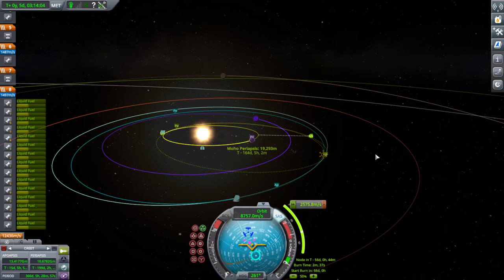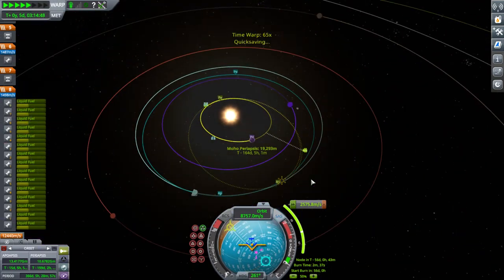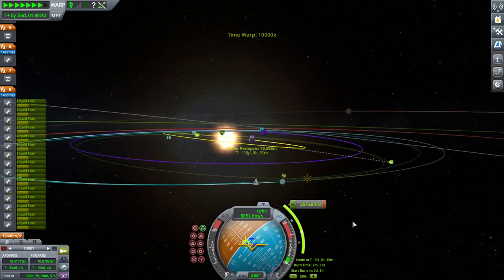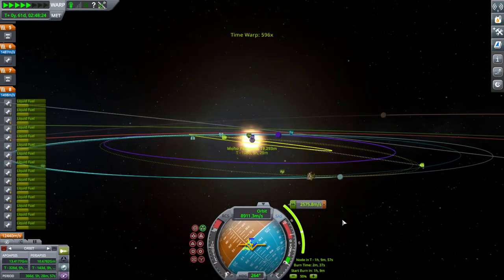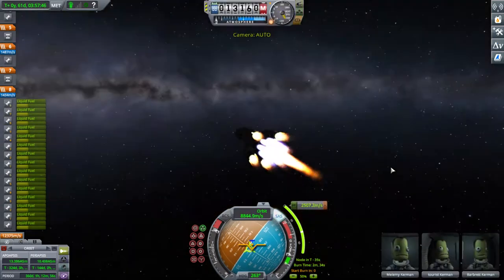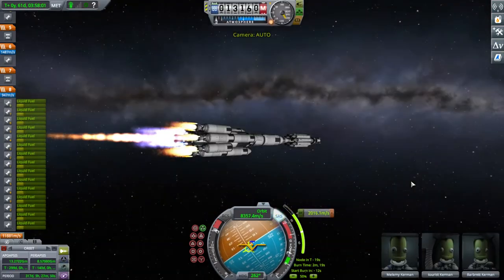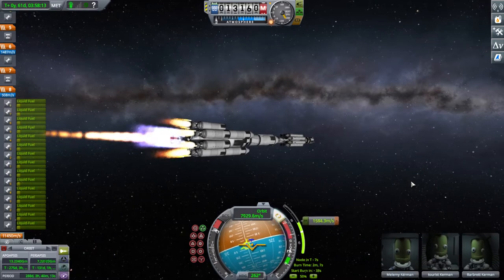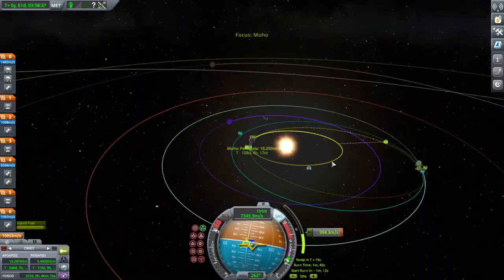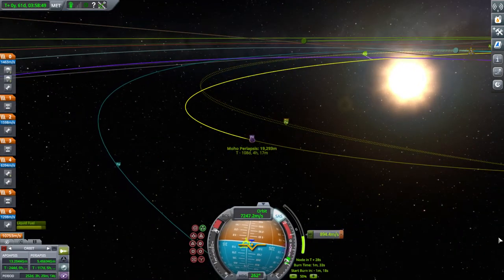Once I switch back to the rocket view you'll see what I mean. When I decoupled the boosters they came back and destroyed a bunch of the engines, so it's kind of hard to control this rocket now. I need to start my burn — there, activate the engine. There should be eight engines but there aren't because some have been destroyed, and there's supposed to be two fuel tanks but there's only one. I should have decoupled with engines firing to make them fly away, but nothing I can do about it now.